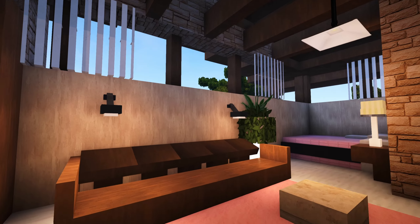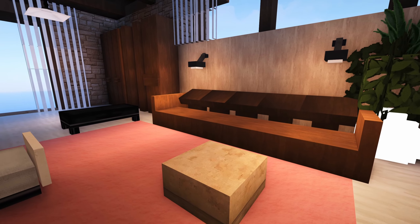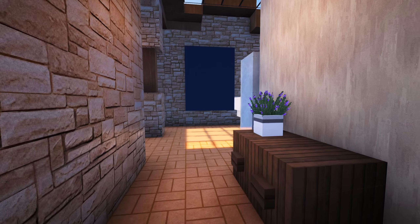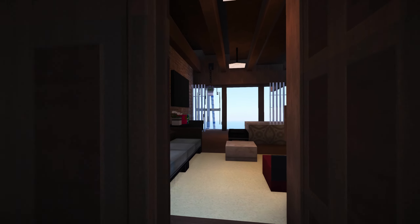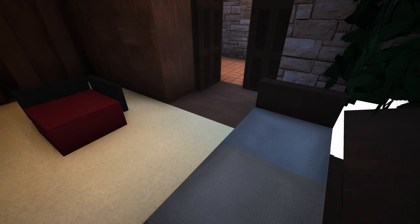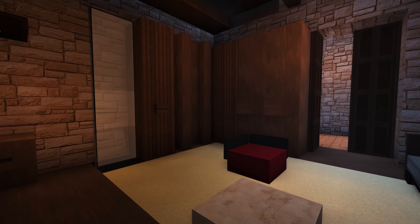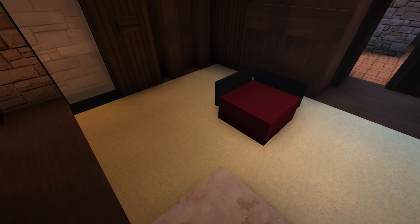A couch in the bedroom — wow! Super cool, awesome. Then we've got another bedroom here with another couch, and Ropesy you've done it again with this huge huge closet and then another mirror.